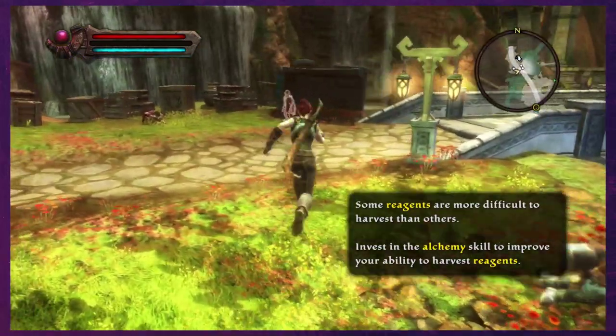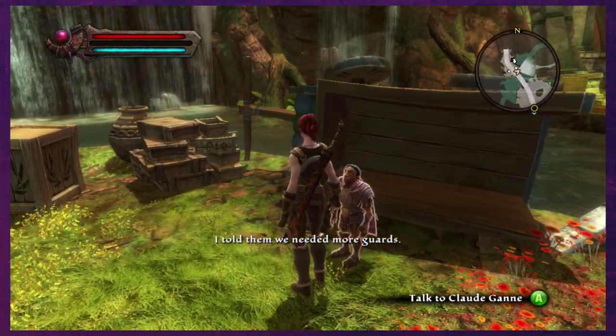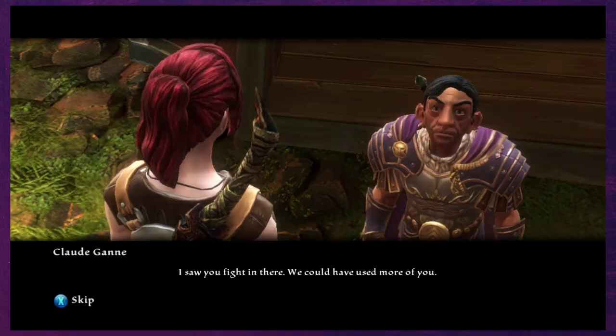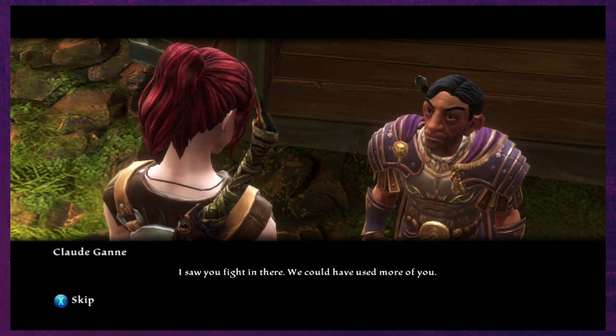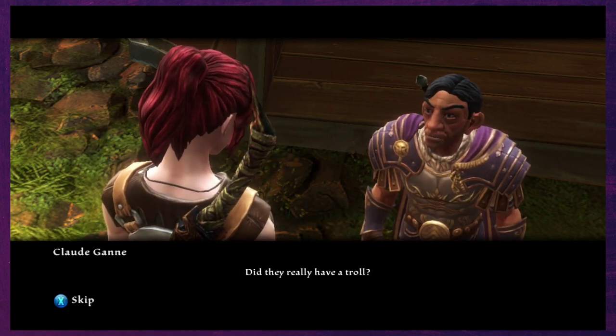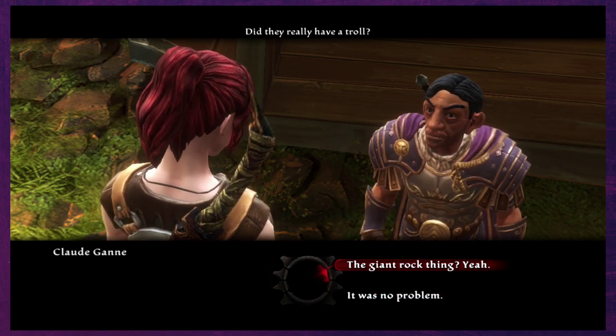Reagents are more difficult to use — invest in the alchemy school, that makes sense. It was big but it was no problem — the giant rock thing, yeah.